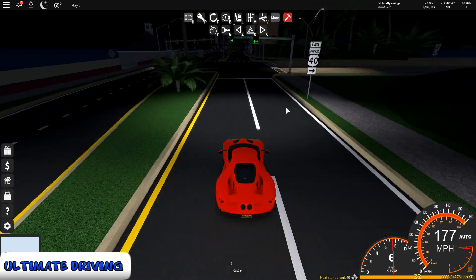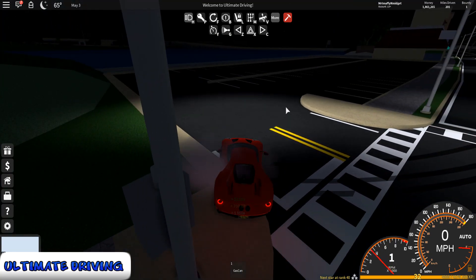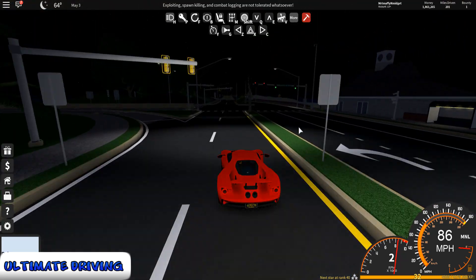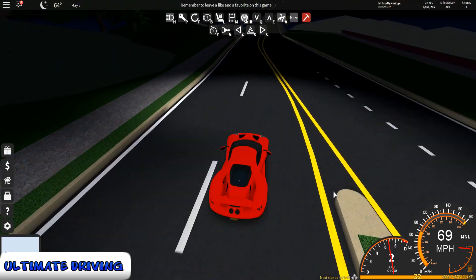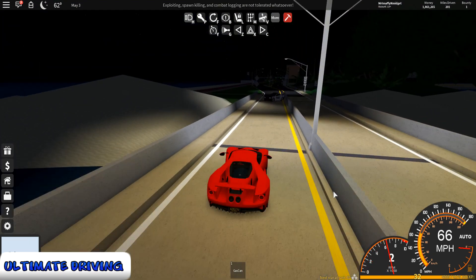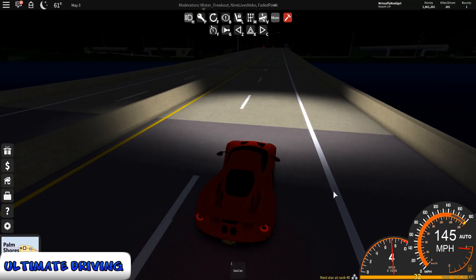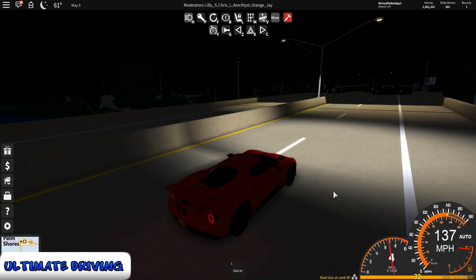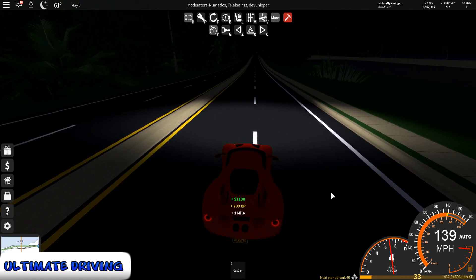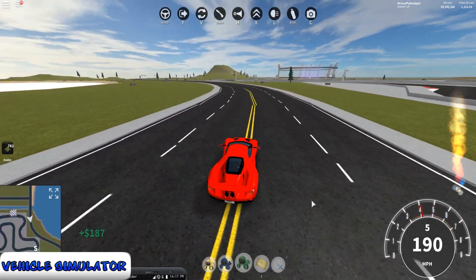The driving in Ultimate Driving is super fun — you can go super fast without having your car actually explode. The drifting functionality is a little tough to learn but really fun to use once you're good at it. There's a manual mode which is ridiculously hard to use but really cool if you want to fine-tune your driving skills. One con is you do get stuck a little bit too often. There's even a cruise control, which I think is the only game in Roblox that has cruise control. I'm going to give it 4 out of 5 stars.